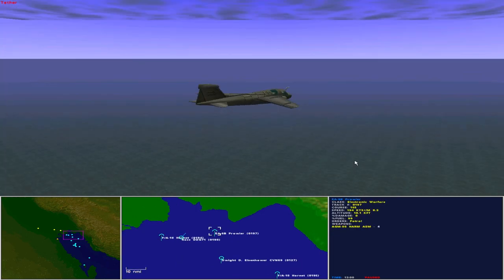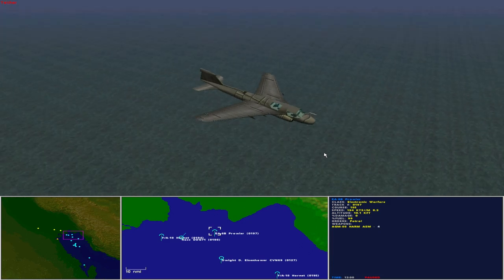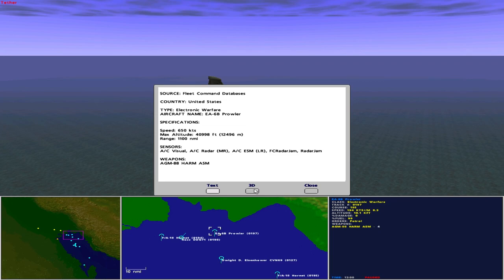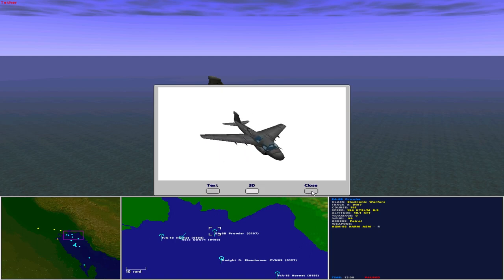Also airborne is an EA-6B Prowler. Operated by the United States as an electronic warfare aircraft, the EA-6B Prowler has a maximum speed of 650 knots, maximum altitude of 41,000 feet, and range of 1,100 nautical miles. Sensors include aircraft visual, aircraft radar medium range, aircraft DSM long range, fire control radar jamming, and radar jamming. The Prowler carries four AGM-88 HARM air-to-surface missiles for destruction of enemy air defences (DEAD), and its primary role is as an electronic jammer.